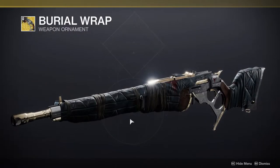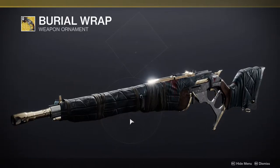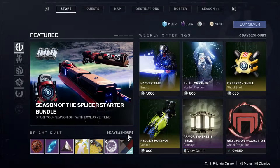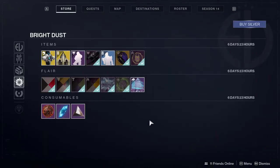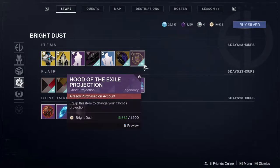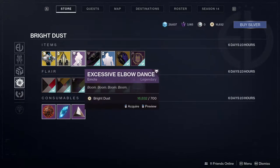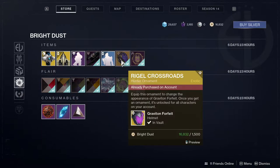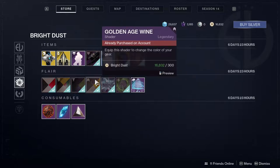First and foremost, let's look at what she's selling right now — the Burial Wrap. It's one of the ornaments that I actually wanted last season, so I'm really happy she's selling it because I'm definitely gonna scoop it up. There's also stuff from the season pass, which isn't anything new if you play this game. The thing that angers me most is the fact that shaders are now 300 bright dust, which is wild.